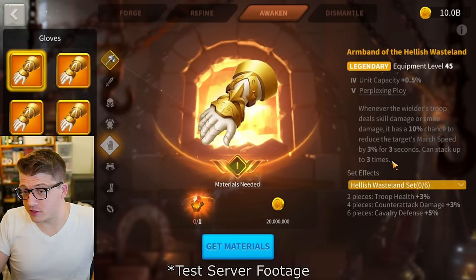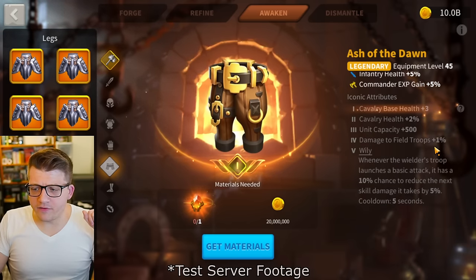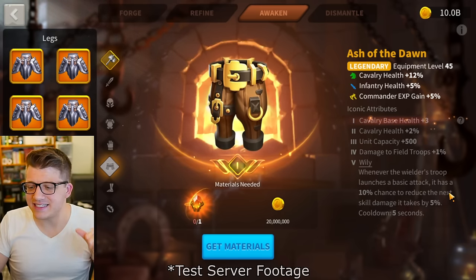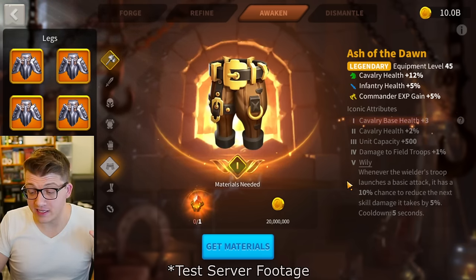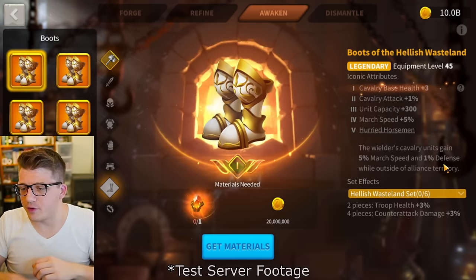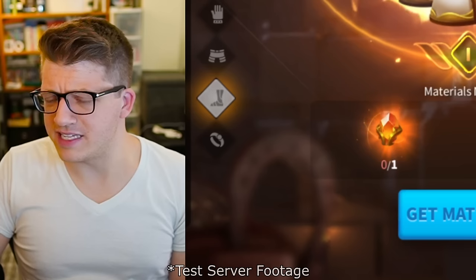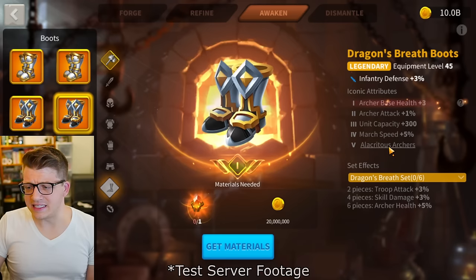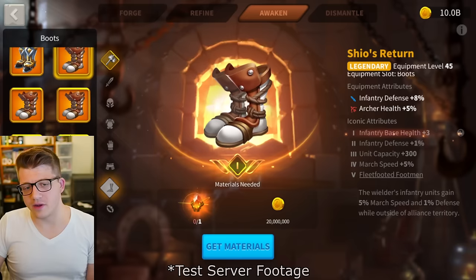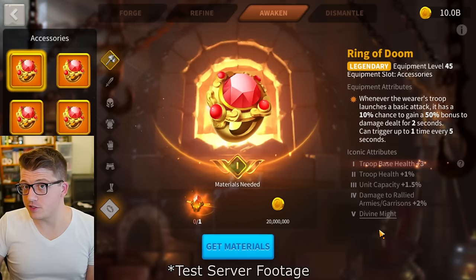For legs we also have Wily — whenever the wielder's troop launches a basic attack, it has a 10% chance to reduce the next skill damage it takes by 5%. For boots, Hurried Horsemen gives cavalry 5% march speed and 1% defense while outside alliance territory. Alacritous Archers gives archers 5% march speed and an additional 5% march speed. So boots are all about march speed.